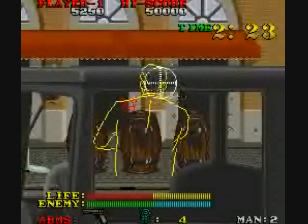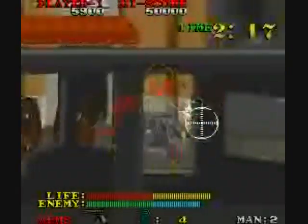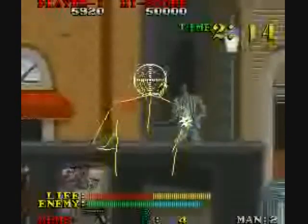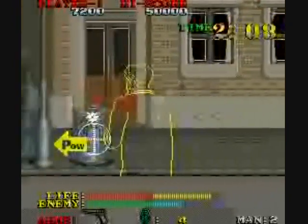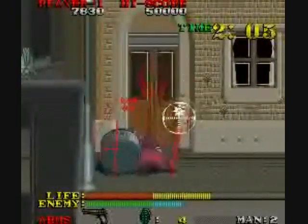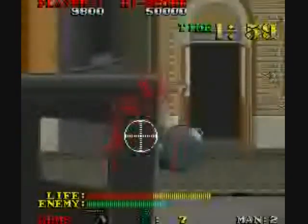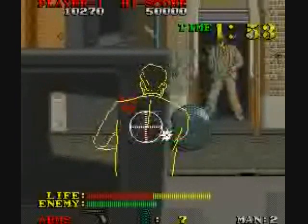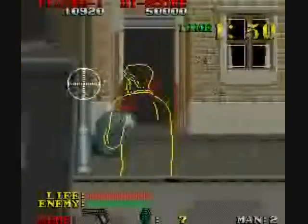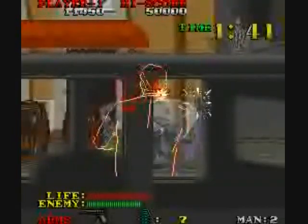Once in a while, enemies will lob grenades at you, and those grenades take off a humongous chunk of your life bar. With the life bar, every shot the enemy hits you with does hurt. You have to constantly move around — even if you sit still, the enemy will often miss you, but don't take that chance. There will be some enemies that dive and roll.